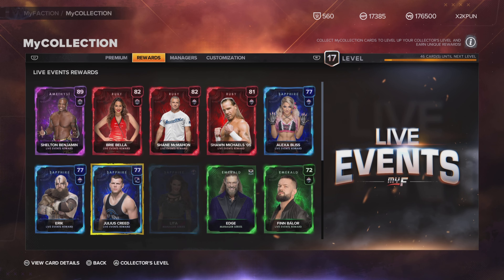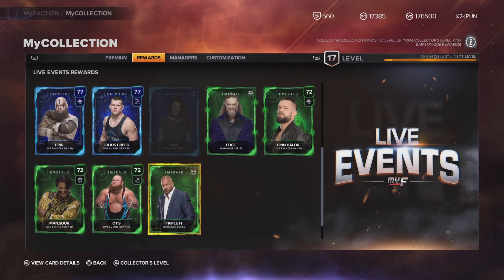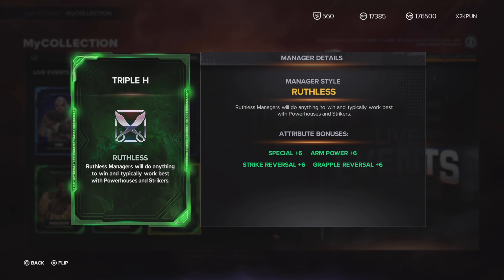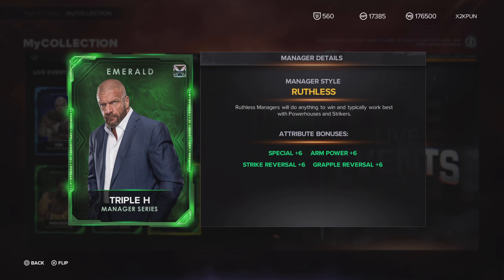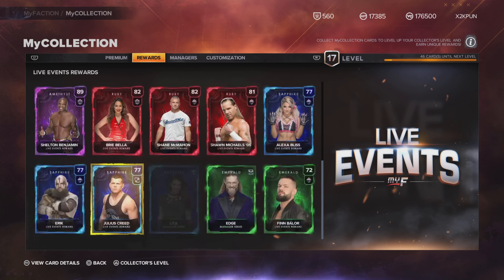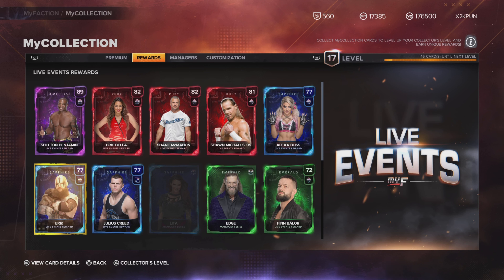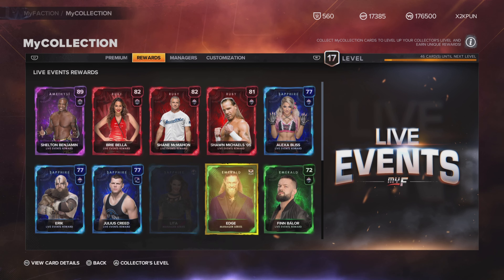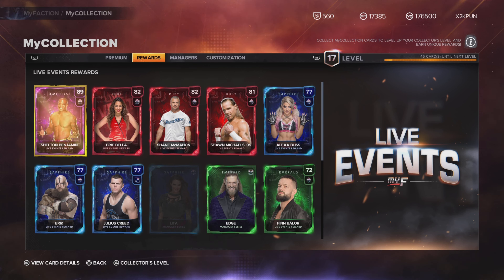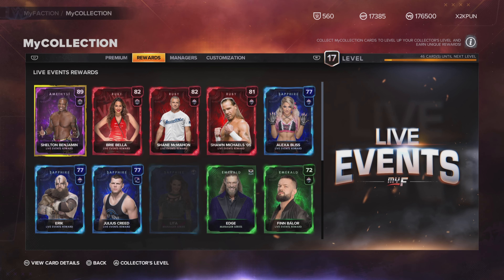The managers section — Triple H is pullable from packs. I grinded for him and then pulled him from a pack. This leader/manager is in packs too? And Edge is probably in packs too. But you know what — W for the Live Events. Winning Shawn Michaels, Stephanie McMahon, Brie Bella, Shelton Benjamin — this is good. Even Alexa Bliss from Live Events, we'll take that.